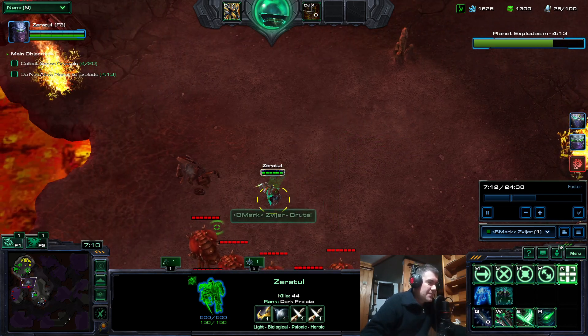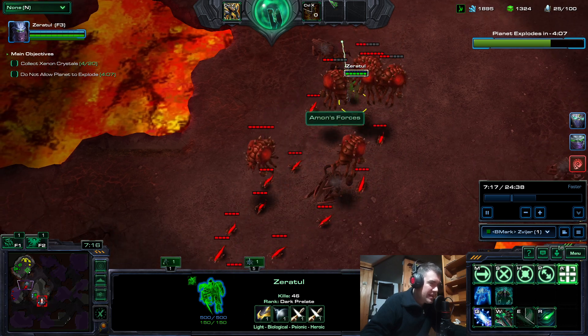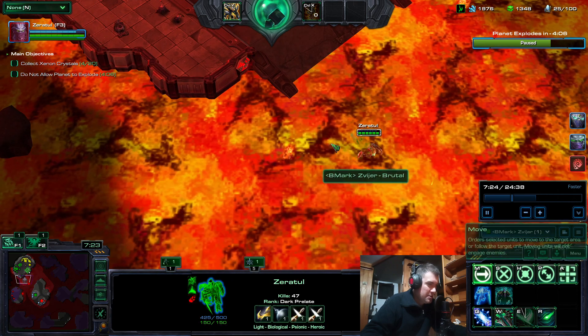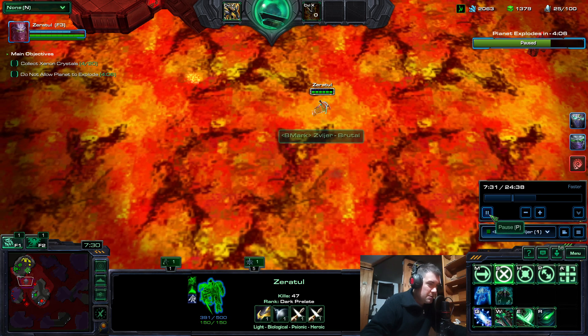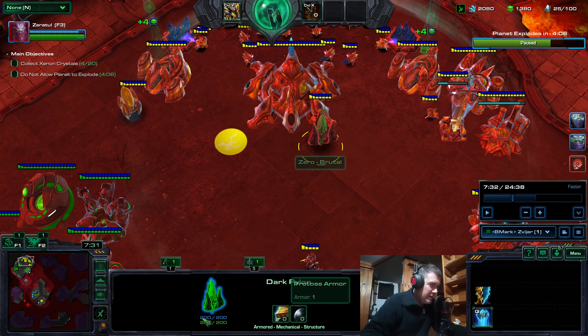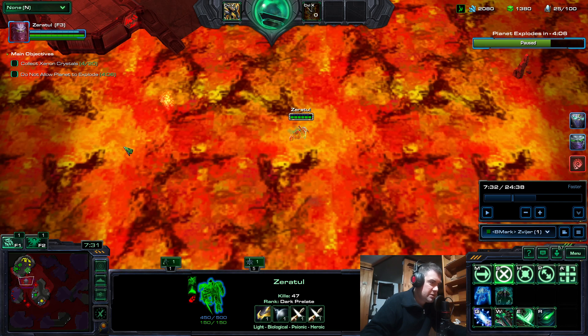Hi guys, I have just one small thing for this video, and that is the fact that Zeratul can actually survive in the lava. What enables this? First of all, you have to have a Vorazon ally, because Vorazon has a thing called the Well of Shadows that allows all cloaked and burrowed units to regenerate shields five times faster than normal.